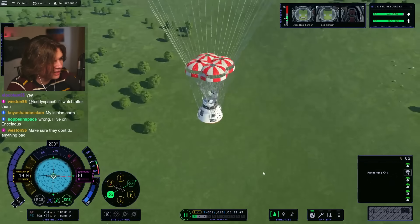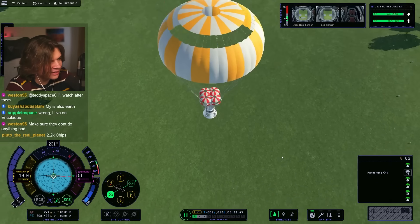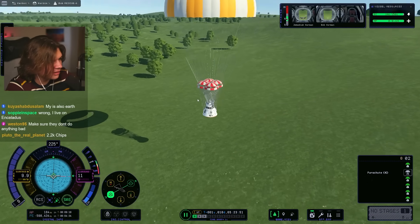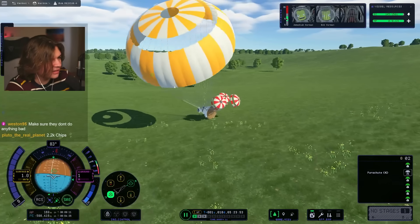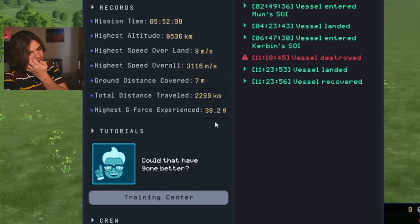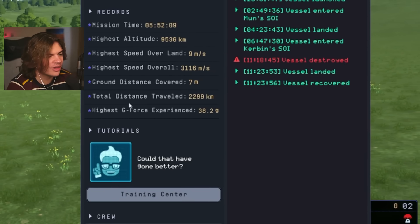This is how fast they're really going — they're going to smack the ground hard, but I think they'll live. Please don't die. They hit 38 Gs probably when they smacked the ground — that's pretty hard. They would probably get hurt, but they lived. That's all that matters. Jeb and Bob have returned.